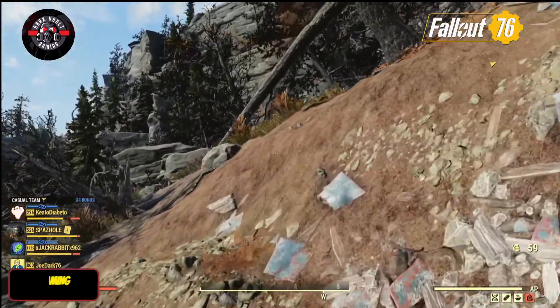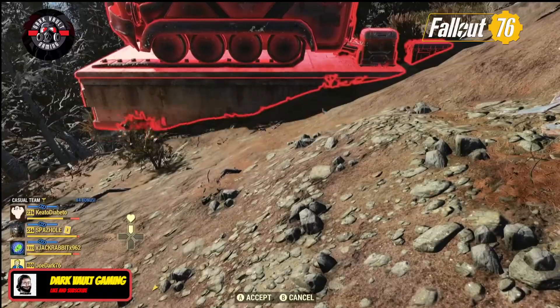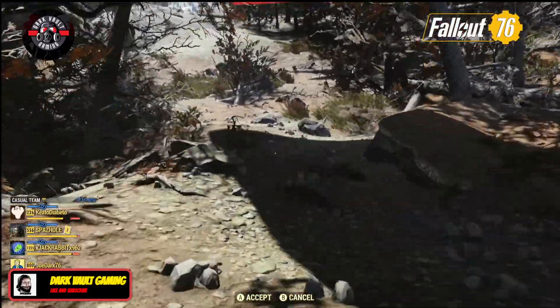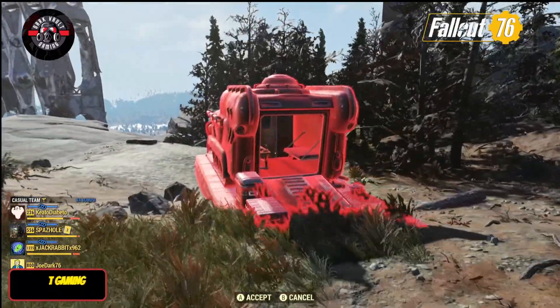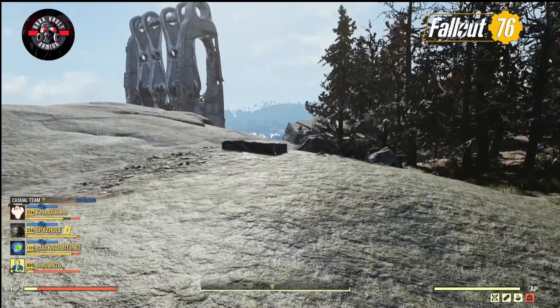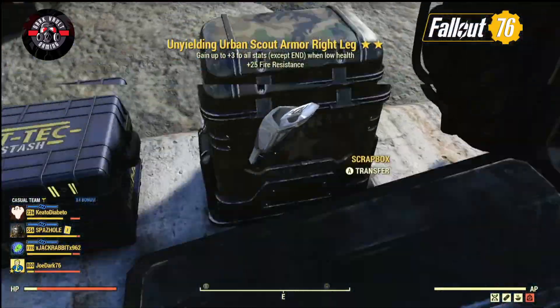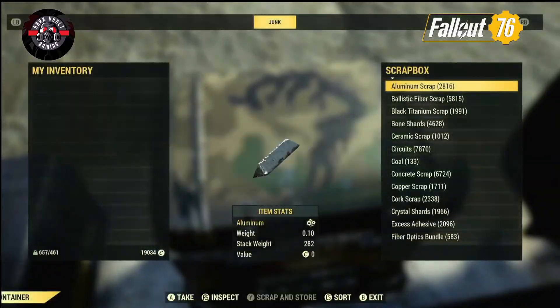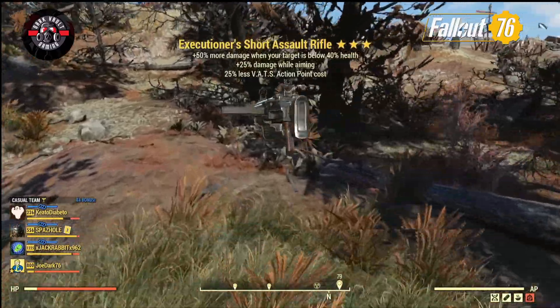Once you complete the event, start your cleanup by using the collect-all feature to retrieve all your loot from the dead bodies. By the way, the glowing dead enemy is a nice feature Bethesda implemented with this last patch — it allows you to find every downed enemy you killed and retrieve all the loot you can from the event. It's a sweet addition to the game.